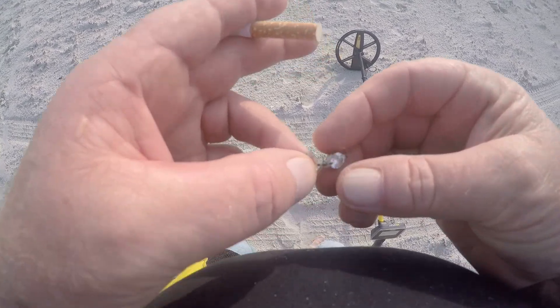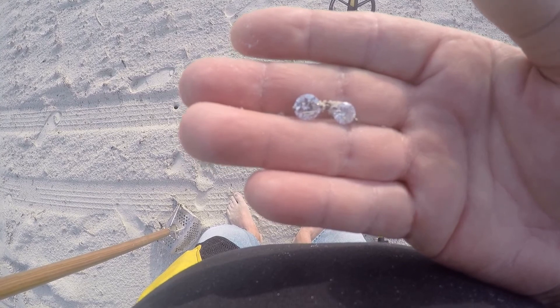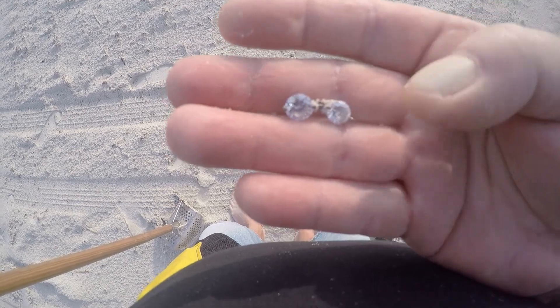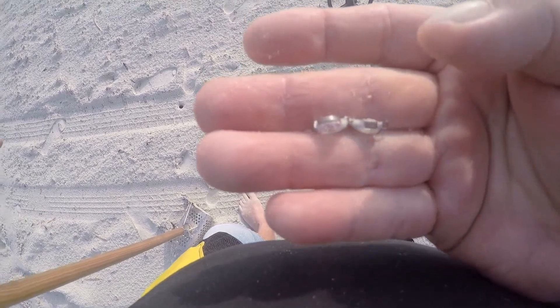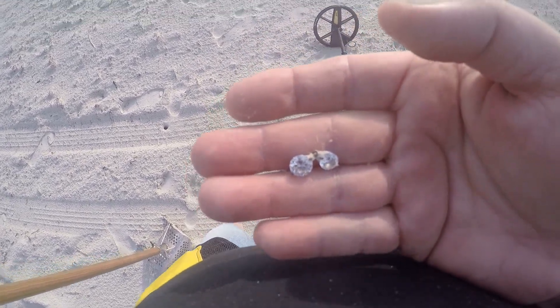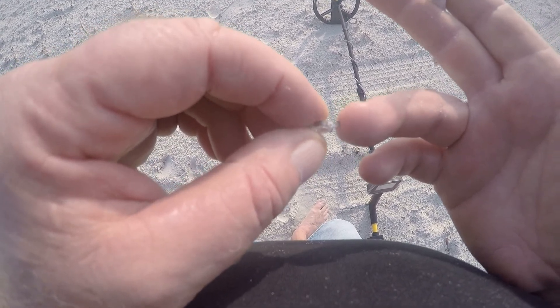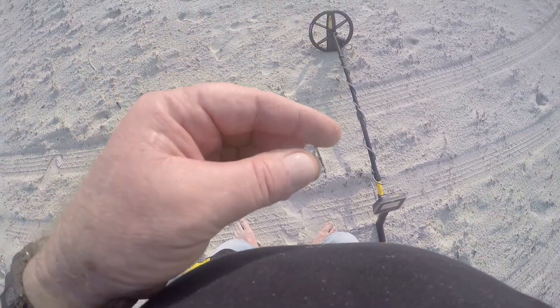I just came across a surface find — off somebody's earring. There are two little fake stones that look like diamonds, but they're not — just bling bling. I know they're not real; it's not even cast in silver, so they're fake. But it's a neat little find — I'll clean them up and throw them in the collection with the other junk jewelry. You can see right here where the little eyelet got split and broke and fell off. Who knows, maybe I'll find the other one.